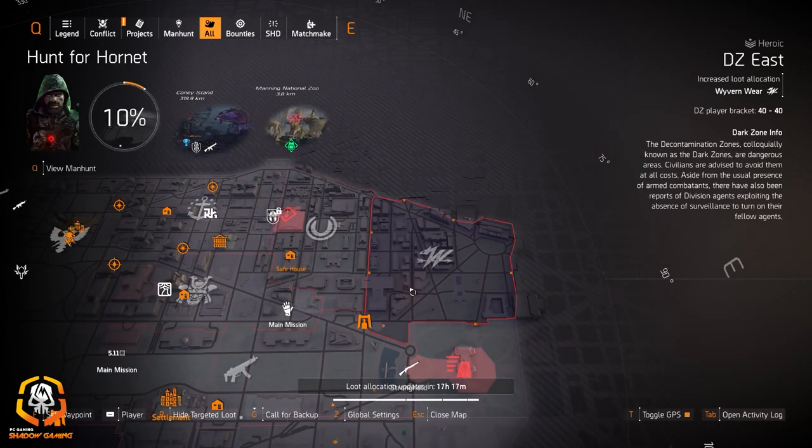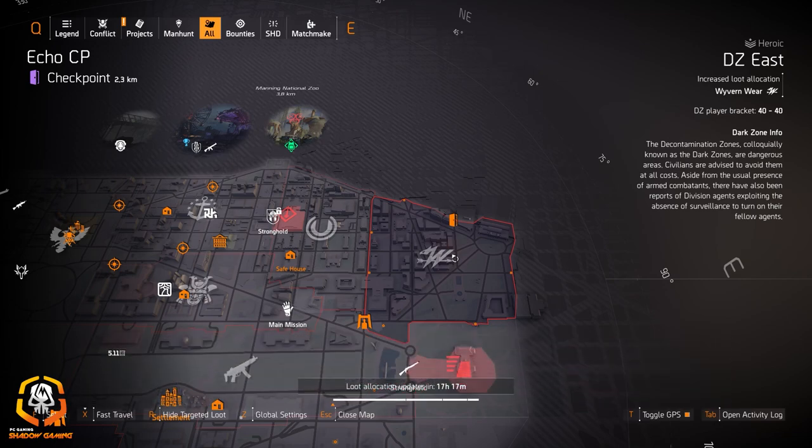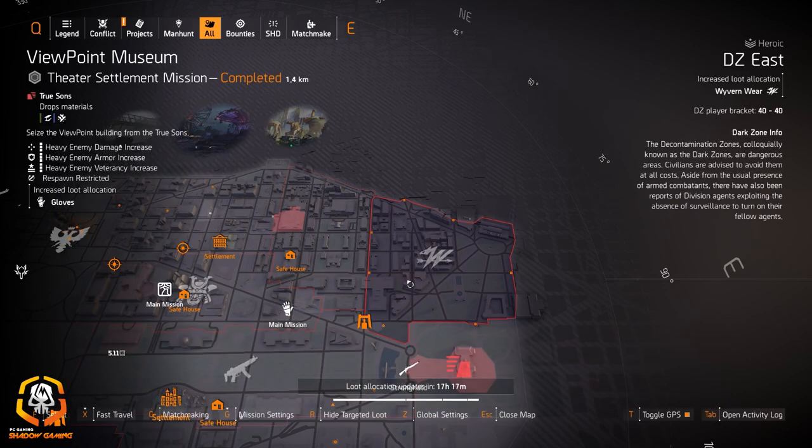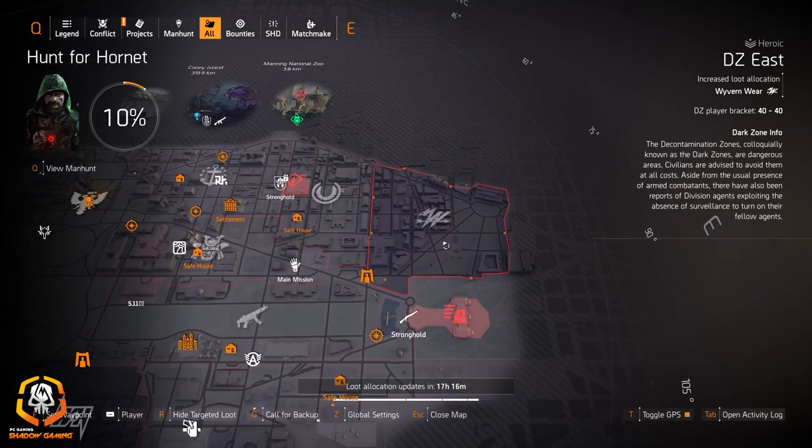And Wyvern Wear in DZ East. That's it for DZ, although with Wyvern Wear in DZ East you could look for the Claws Out, since Claws Out is Wyvern Wear. I would check out for Claws Out today. It's not targeted loot for holsters, but it is possible to get it with Wyvern Wear here. It would be a lot easier with holsters targeted, so I'd recommend holsters for Claws Out, but it's possible with Wyvern Wear.